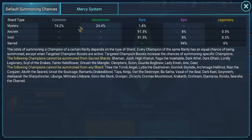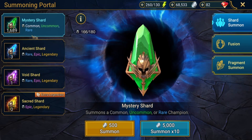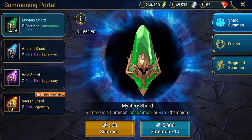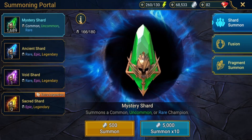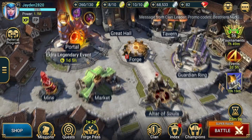Mystery shards are probably considered the worst shards just because you cannot get epics or legendaries. However, try to keep a big amount of them sitting here as they're always going to be helpful for fusions, food, or anything like that, because they're the easiest to come across. You can really only get commons and uncommons with the odd chance of getting a rare.